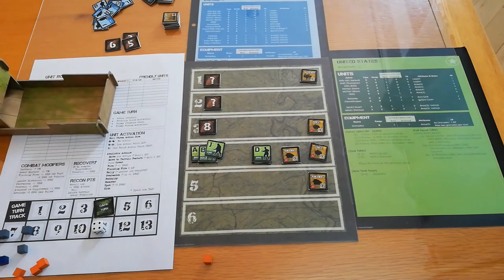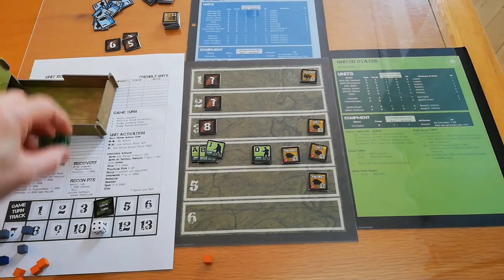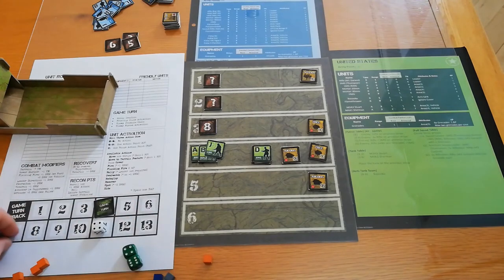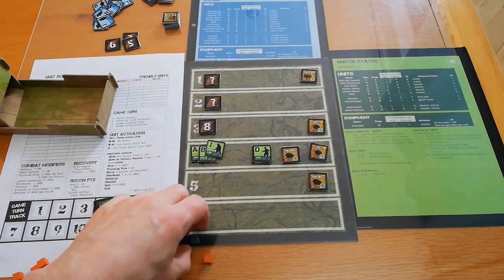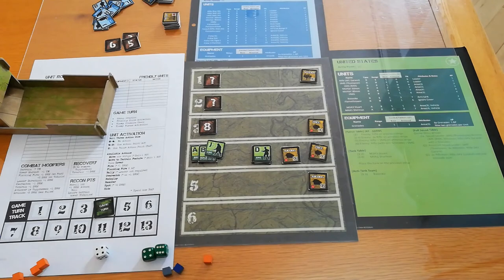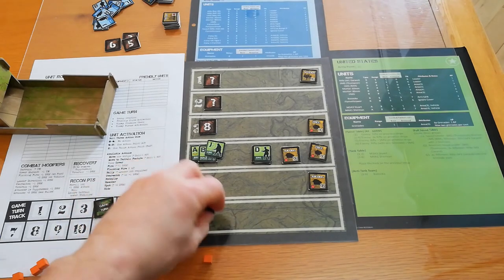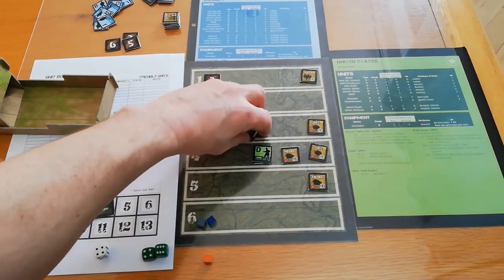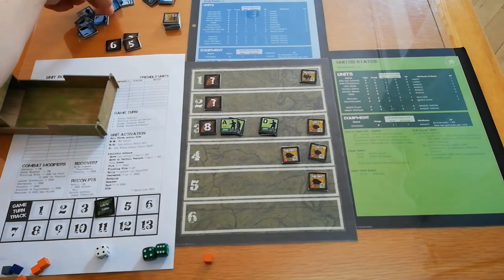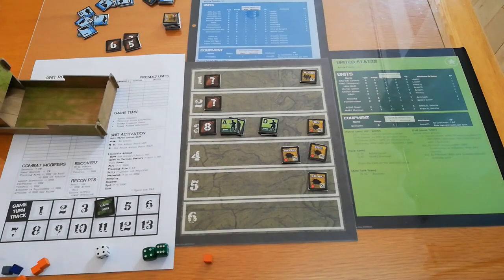Turn four. I should clarify: when you roll a six, you don't get an action point plus a bonus — you just get the bonus. I may have done that slightly wrong earlier. We have one action discarded, one action point, and one bonus action point. I'll move both squads with those two points, revealing event number eight: an enemy rifleman on a tree as anticipated.